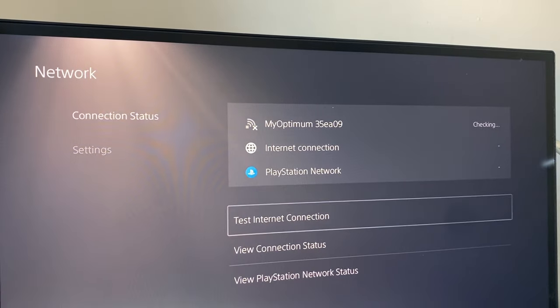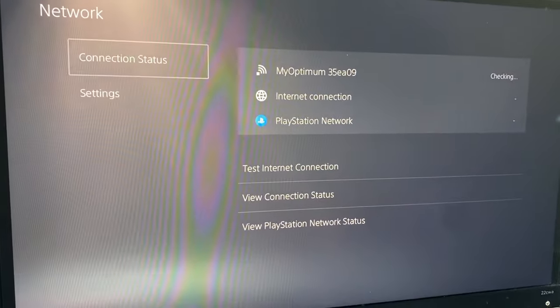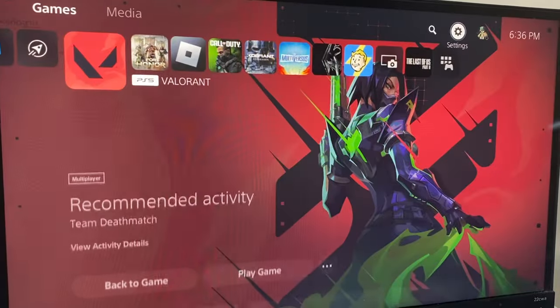Go to Connection Status, check if everything's working, and test your internet connection. If everything's working properly, go back and check to see if that fixed it — and that should fix the issue.